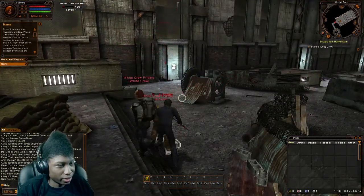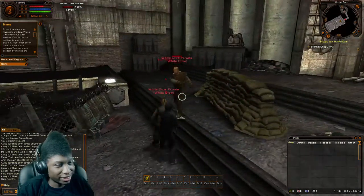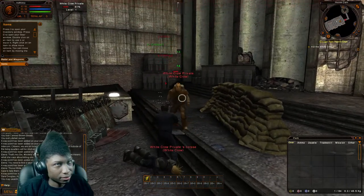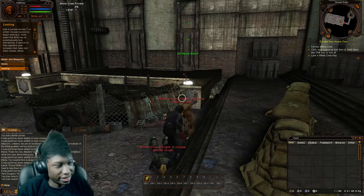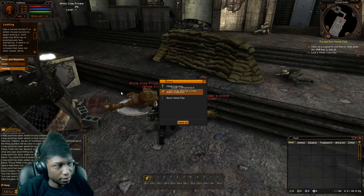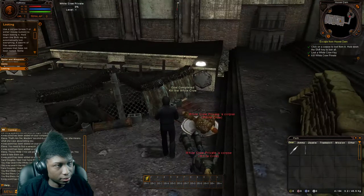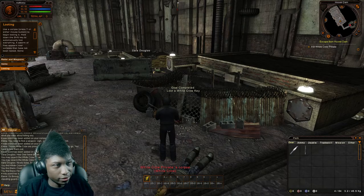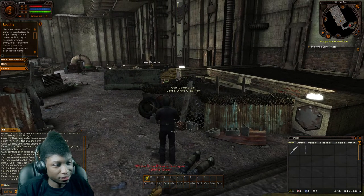Why are you guys called White Crow? I thought that said 'cow' at first. Hey — fight me! Die! Nicely done. See if you can find a key on one of the guards. Go through the door and down the hall — there's one of master's men standing guard in the next room.